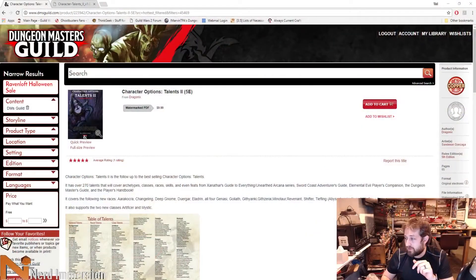That being said, I had done one a while back — you guys may remember here on the channel — about Character Options Talents. It was sort of a mini feat way to update your characters, add a little bit of depth, and kind of bring some of that old 3.5 feel back to the game. This was by Dragonix, the creator here on the DM's Guild. Since then, Character Options Talents 2 has been released — it's within the top 10, I think it's number 8 right now on the DM's Guild. The creator offered me a copy for review, and as I've said, I'm not going to sugarcoat my review based on the fact that I got it for free.